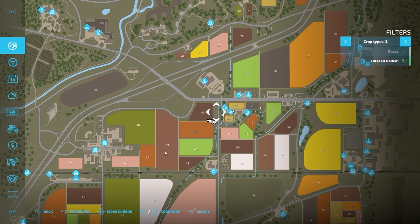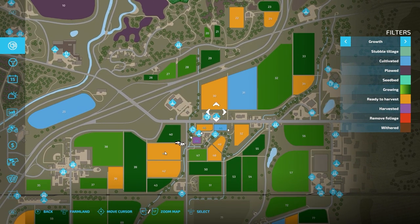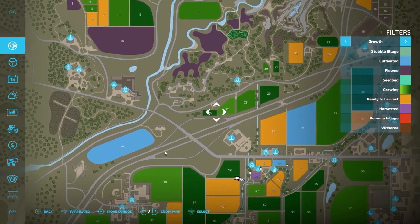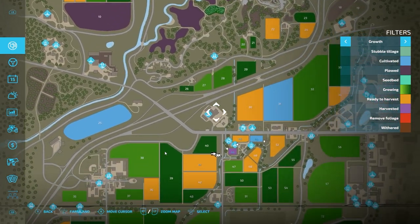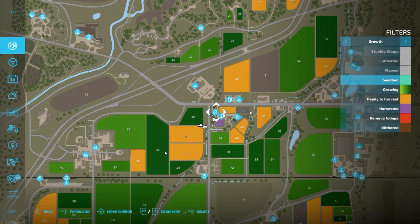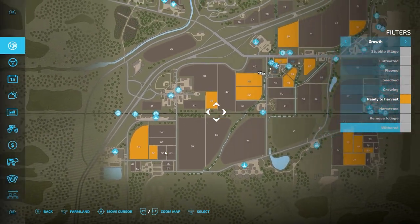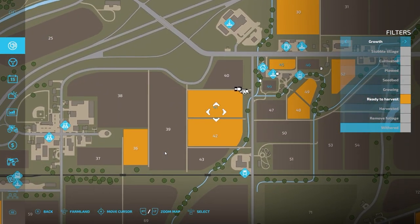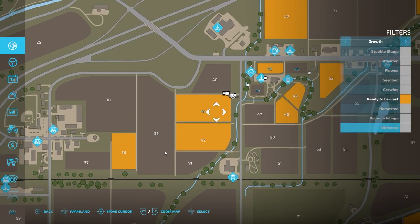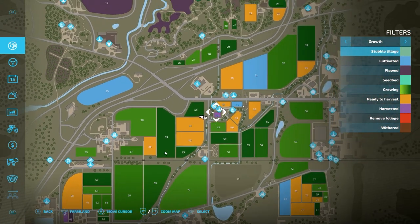When looking at whether or not crops are ready to be harvested, what we're looking for is any field outlined or filled in orange — those are all fields ready to harvest. Currently, these are all the fields on the map ready for harvest, including field 41. I set this up so field 41 would be available for us to go in and start the harvesting process.